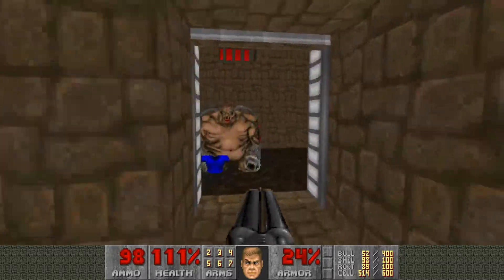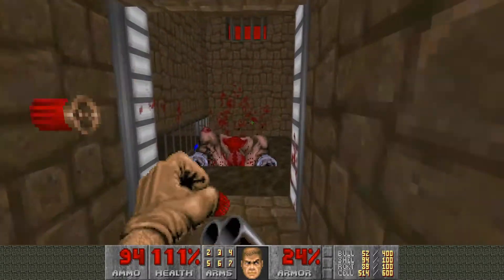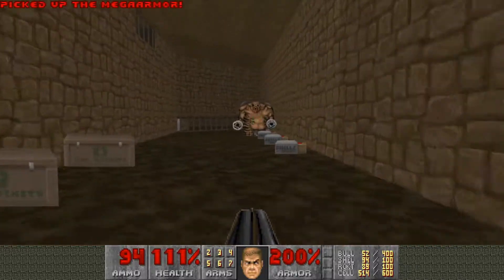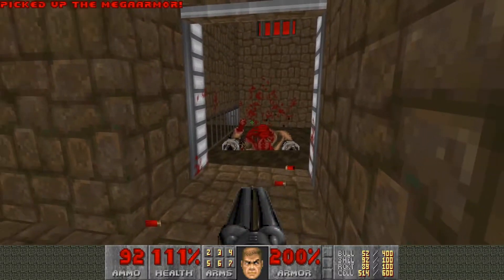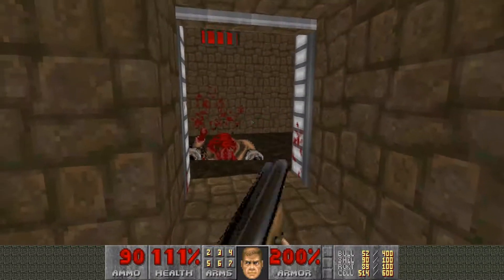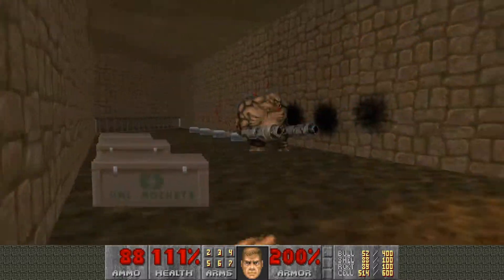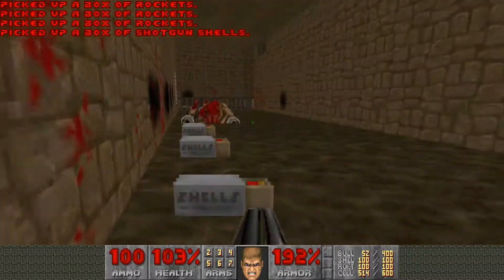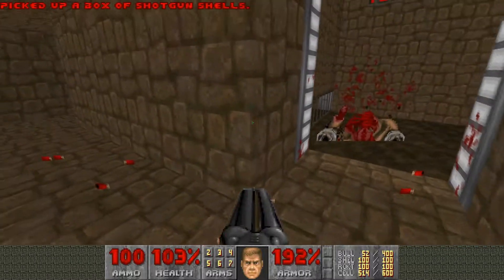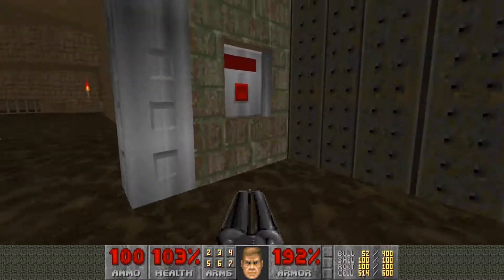Plus it allows you to kill these mancubi who — if you're going for 100% kills — you might as well just do it. Come on in here. After you grab the mega armor, make sure these guys are dead. There are a lot of rockets and shells in here as well if you need them, so it's a pretty valuable secret. Definitely go ahead and activate that as soon as you can.